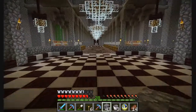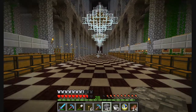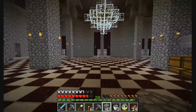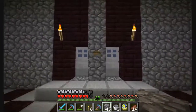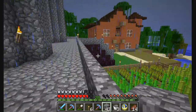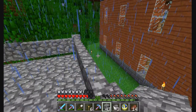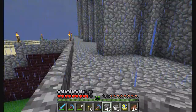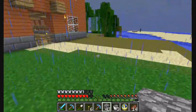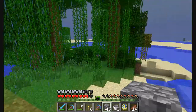I also want to make an automated farm — just a simple water farm where the water comes down and washes all the crops down to the bottom. Simple, that's what I want to do. I plan on making one out here in the front; I just don't know exactly where yet. I'm probably going to take a lot of this part of the jungle out and then put in my farm — maybe over here this way, with my automated farm going that way.